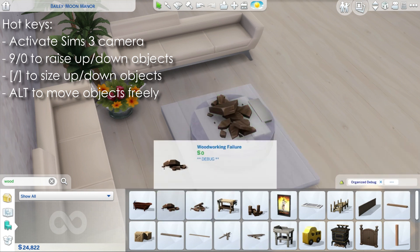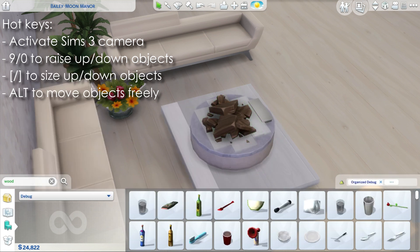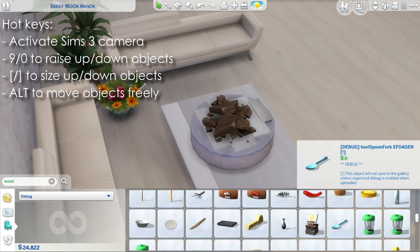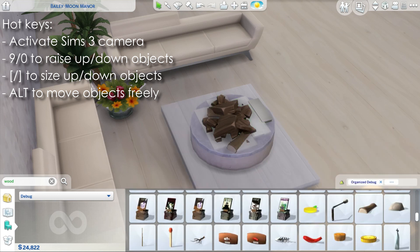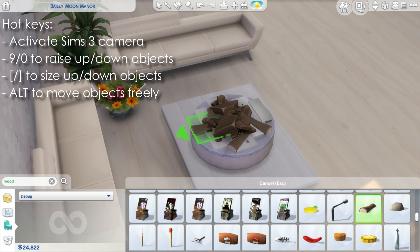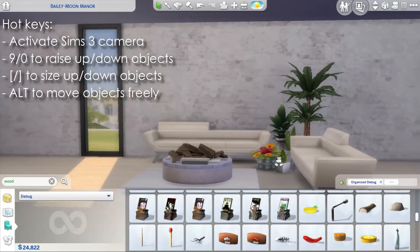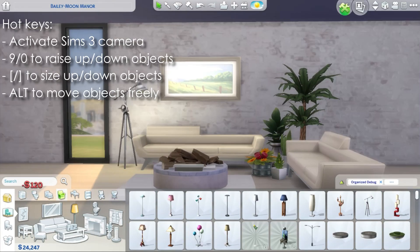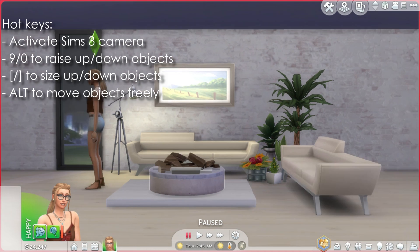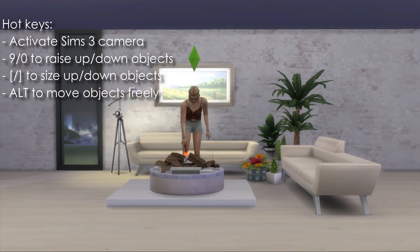Now I'm just going to put a lot of wooden objects on top so that it looks like wood for a fireplace — just decorating a bit. Very soon you're going to see that this fireplace is fully functional because I'm going to call in my Sim self to turn it on. As you can see, it's fully functional and I think it looks very cool — definitely let me know what you think!